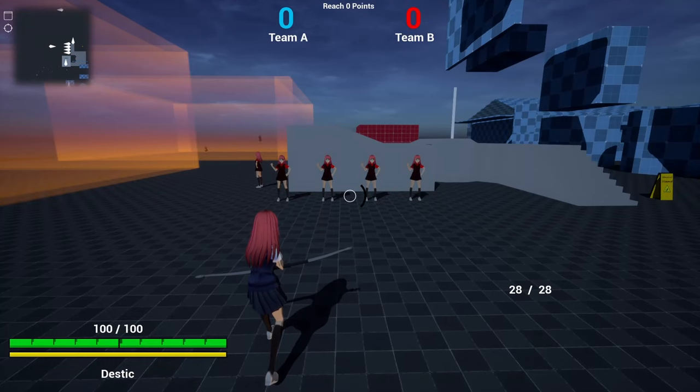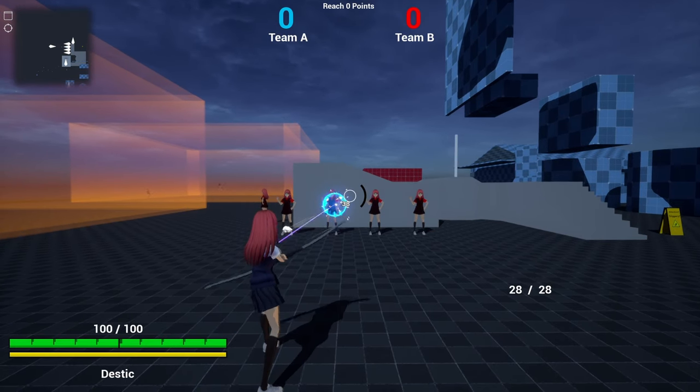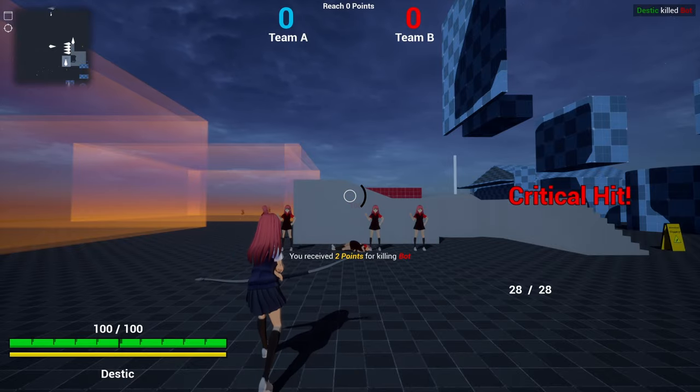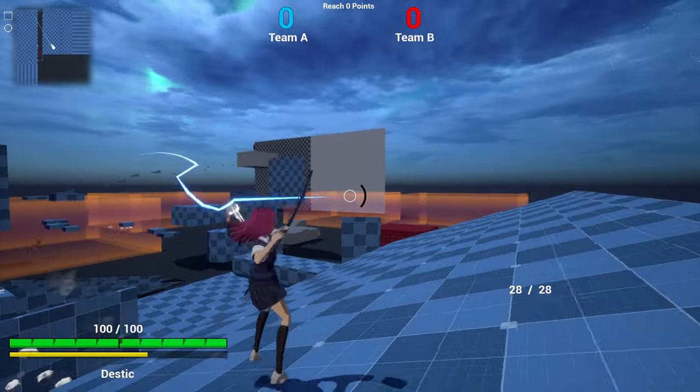Next is the bow. Holding the left mouse button will increase the speed and damage of the arrow up to a certain limit, and a little sound effect is played when it's fully charged. You can also start charging and initiate wall jumps, so you can do all those trick shots you always wanted to do.